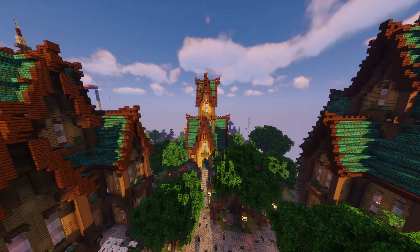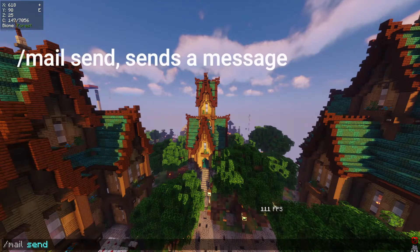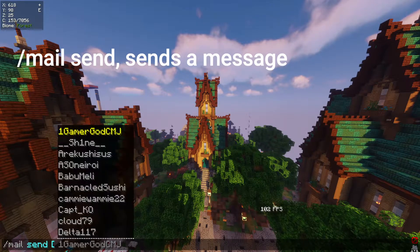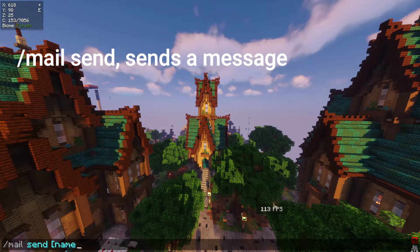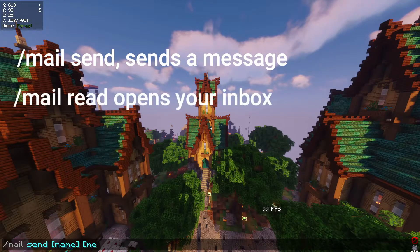If the player is not online, you can send them an in-game mail. To do this, type slash mail send, username, and then the message. This will send them an in-game mail that they can read the next time they are online. If you receive a mail, you can read them by typing slash mail read. To delete your mails, type slash mail clear.